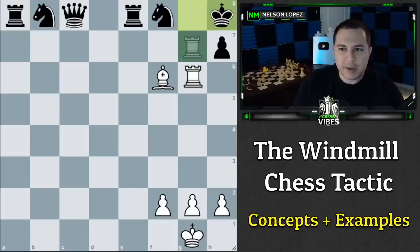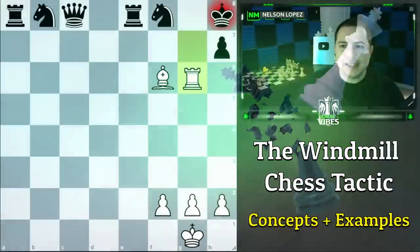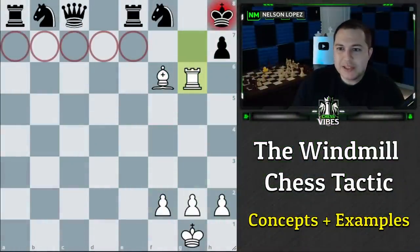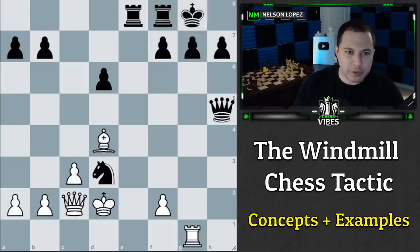I could have checkmated sooner — this position is just checkmate. I wanted to illustrate the point that it's pretty cool: black literally can't do anything. Now, this was a made-up position where I put the pieces perfectly for this to work out in white's favor. But even in real games, the same concept can apply.